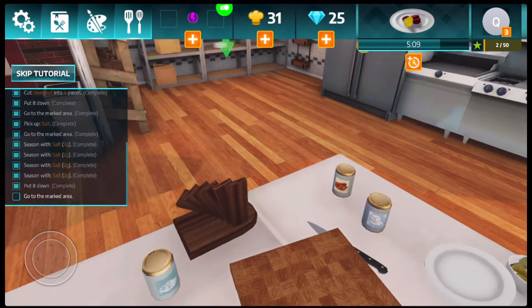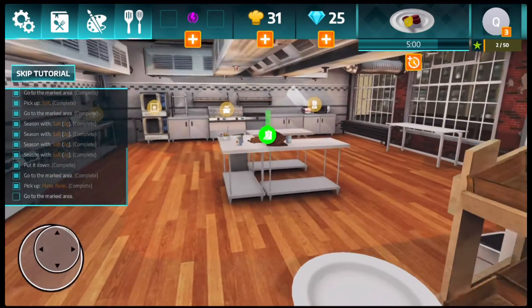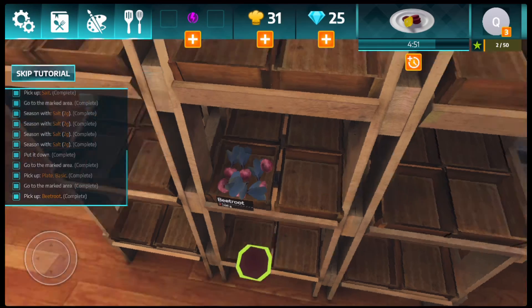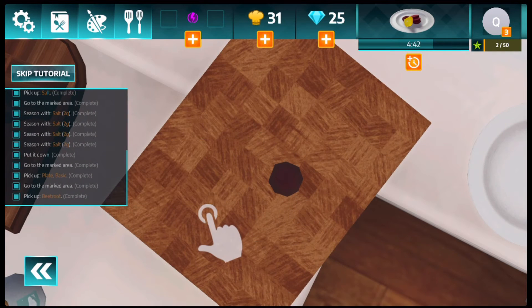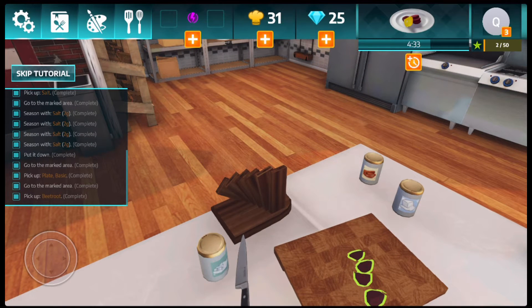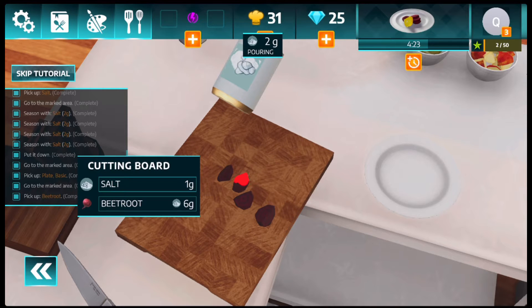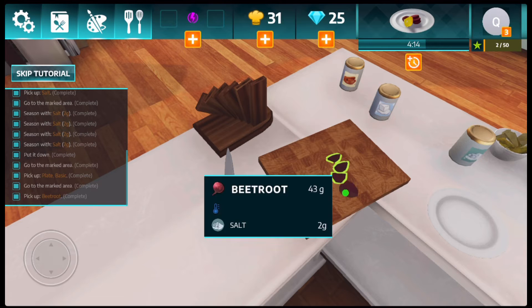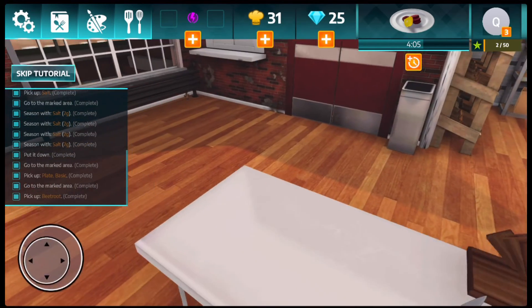We're gonna throw our plate away because they're telling us to get a plate — let's hurry. We need a basic plate since everything here seems basic. Let me get another beetroot to cut — sit it on the cutting board, pick up the knife, cut it in half, then cut that piece in half, and season it with salt. One, two — why does that one have four? Why are these already salty? We're gonna have to throw this beetroot away again. This is taking forever and I'm honestly getting irritated.